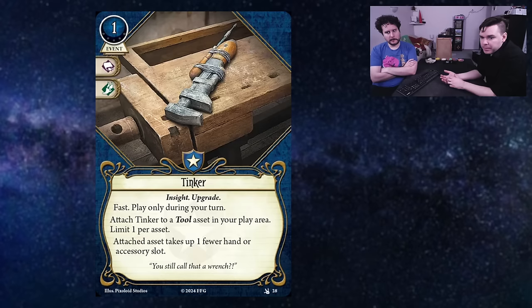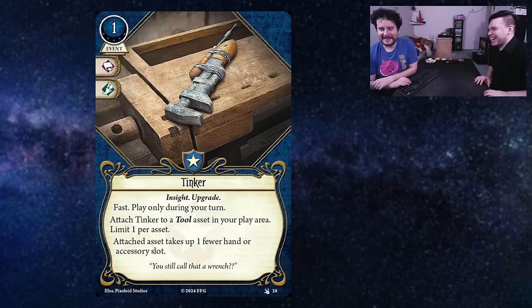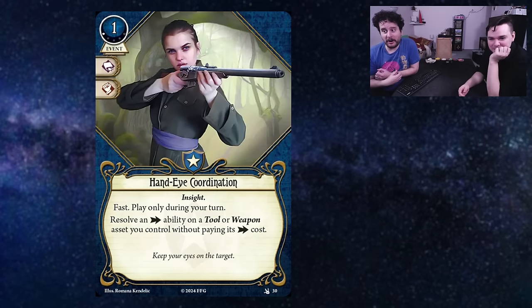I like that it's fast. I'm okay with it being play only during your turn — that's common on fast events. Do you think it's that important that they put the limit one per asset? How powerful would it be to have a two-handed asset become zero-handed? It would probably be pretty good, but I think the only reason it's limit one per asset is because it's level zero — because there is a bandolier which just takes up your body slot and gives you two additional hand slots for weapon assets. So it's just priced out at level zero. But the sledgehammer card I was talking about is a tool, so you could do that with it.